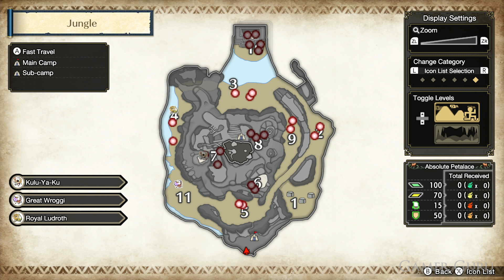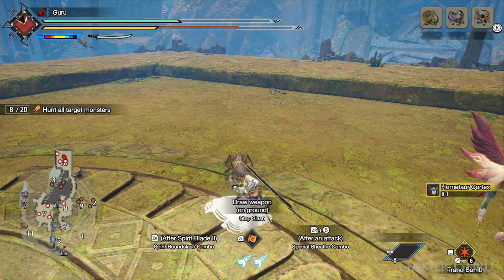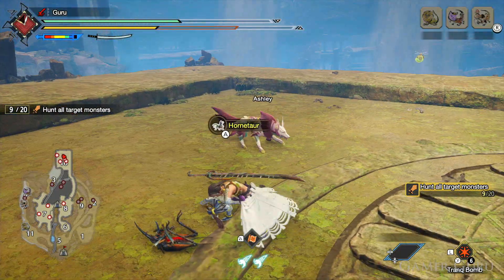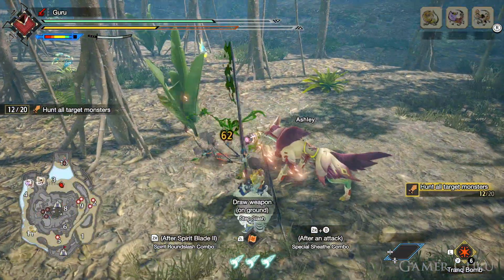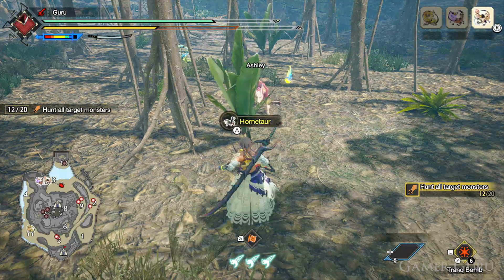During this quest not only is there going to be a bunch of them, they're also going to be shown as red dots on the map. The dots can indicate either Vespoids or Hornetors, so you're not guaranteed for them all to be Hornetors, but there's about half of each. If you just go around doing all the red dots you should get a bunch, plus they actually respawn during the same expedition so you don't really have to back out until you've killed 20 of them. With this you can farm as many of the Hornetor materials as you need.